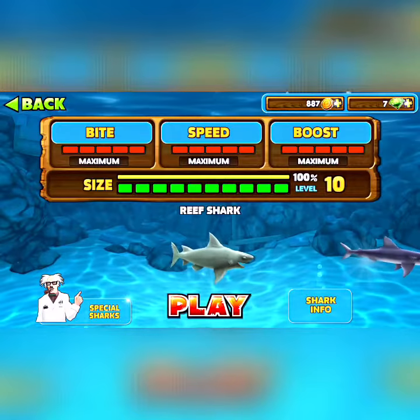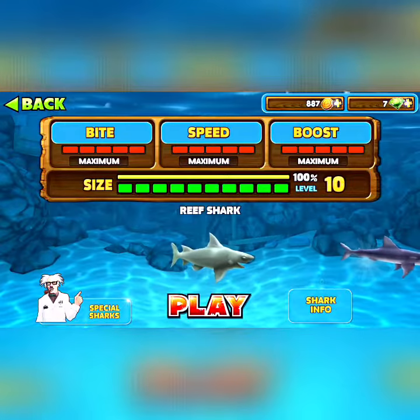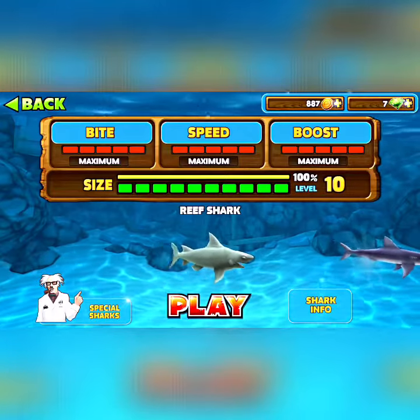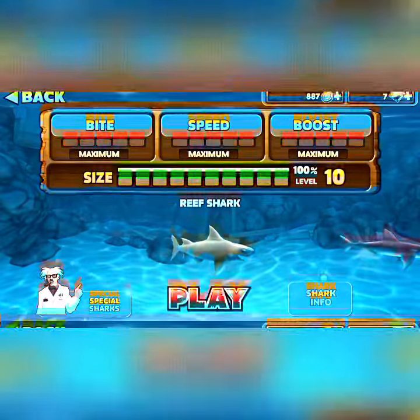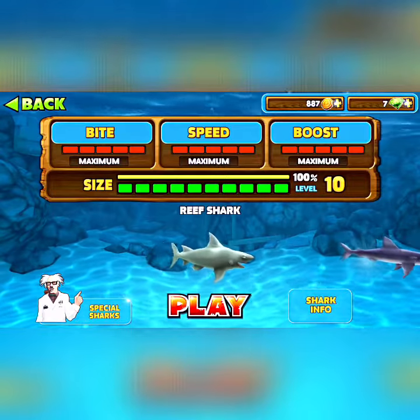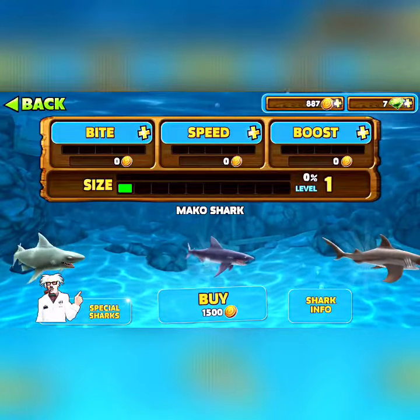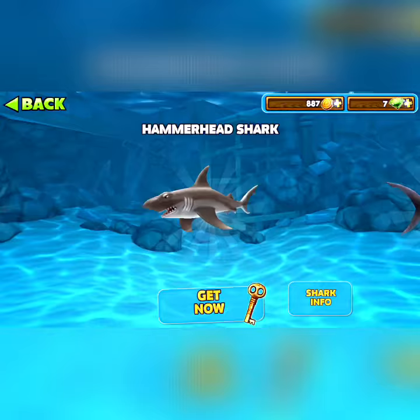And then you see how it says you can evolve your shark, but when you start, your size will be at zero and you'll have zero of those dots. So what you want to do, in order to get the next shark, is upgrade all of these, and then eat enough that you'll be at level 10, and then the next shark becomes available for purchase with coins, instead of being available for diamonds.